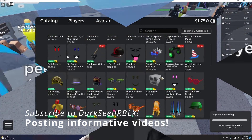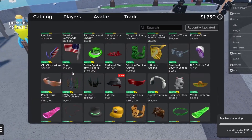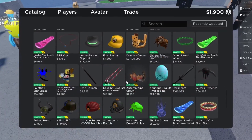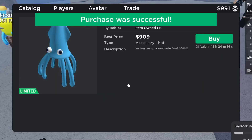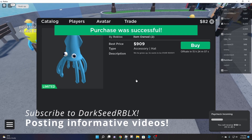You can go down the catalog here — it really has almost all the limiteds that you could possibly buy, and they look the exact same as the normal catalog. For example, let me buy the Tentacles Jr. Okay, buy that. Why not just buy another one? I mean, who cares?